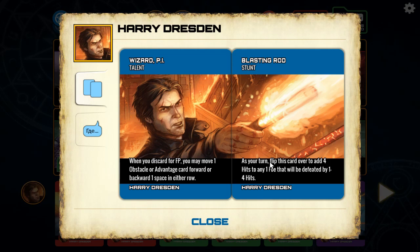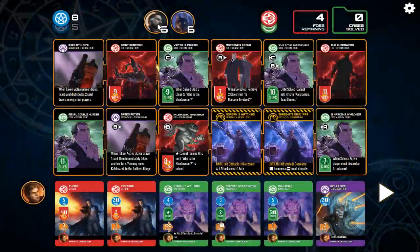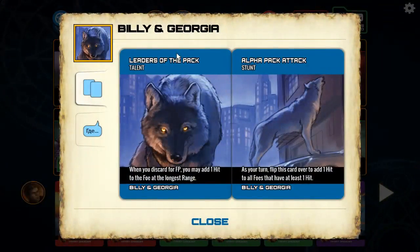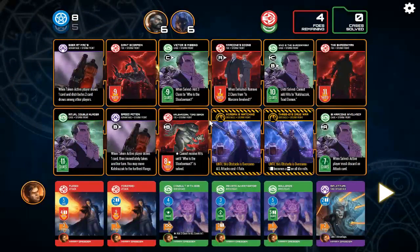For Harry, as your turn, flip this card over to add four hits to any one foe that will be defeated by one to four hits — essentially a coup de grâce. For Michael, flip this card over to add three hits to any one legal foe that has no hits on it, then move that card to the farthest range in its row — so he has a knockback. And Billy and Georgia's Alpha Pack Attack stunt adds one hit to all foes that have at least one hit — an AoE. Pretty cool stuff.